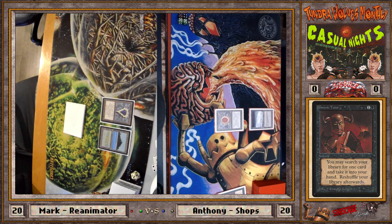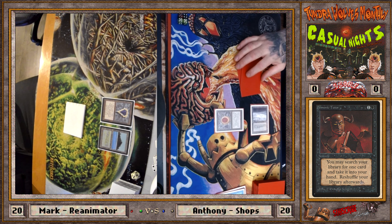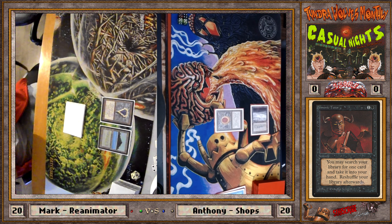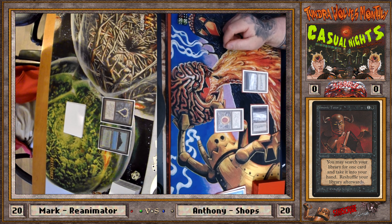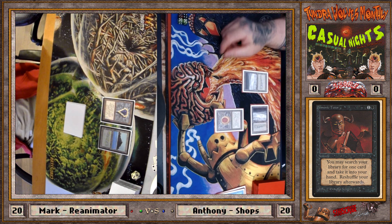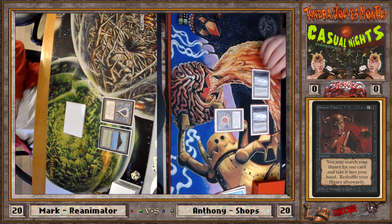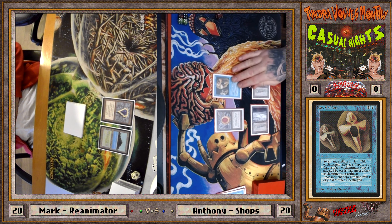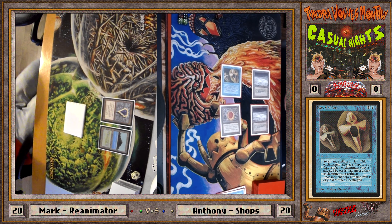I tapped the Lotus for three, then Demonic Tutored — Demonic for Ancestral is the classic Old School move. Still having one floating mana and drawing three cards when I did nothing is pretty good. So I believe I then copied your Sapphire. That card is basically telling me I'm not allowed to play Bazaar of Baghdad anymore. I saw you play City in a Bottle, so I decided to put an end to that before it comes out — squash it now.